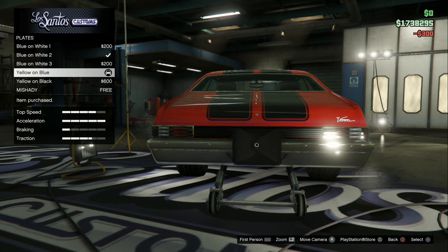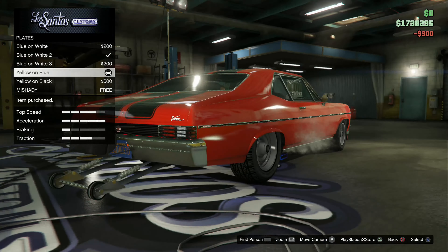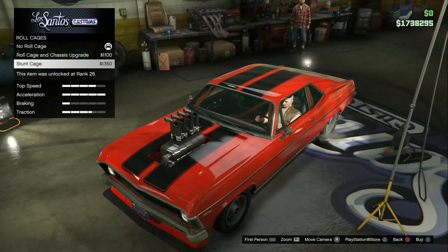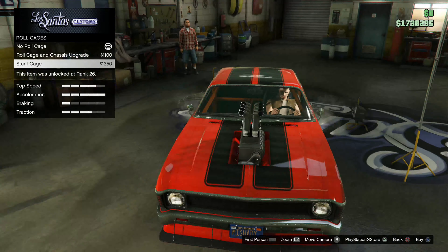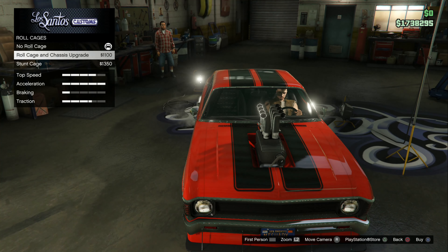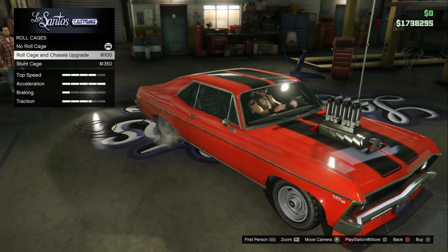The plate you can't see anyway so no real purpose there. For the roll cage, I hate how the stunt cage makes it orange — that just looks stupid — and it also removes the passenger seat. I'll just skip that. For the spoiler, I forgot about the extended one — I'm probably going to go with the extended drag wing.